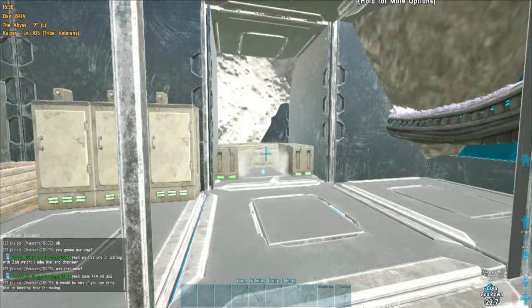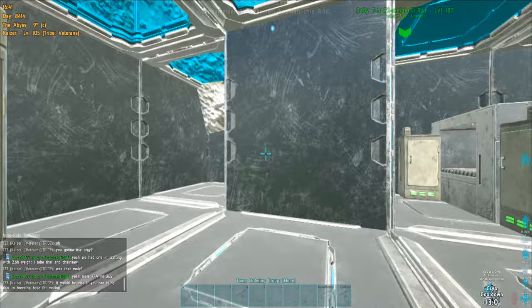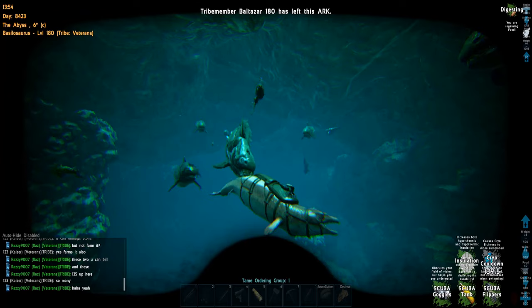The incubation chamber is almost ready but I'm gonna rebuild it with metal structures — this one is buggy with baby dinos, they fall inside the ACs. Another day passed and babies are growing. We got two mana babies and also lots of other dinos. This is how I get meat for my babies with a basilo in the underground ocean — it works pretty well but it's rather slow. A mosasaur or a tusoteuthis is so much better.